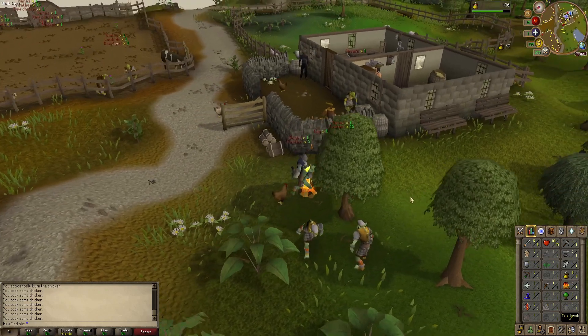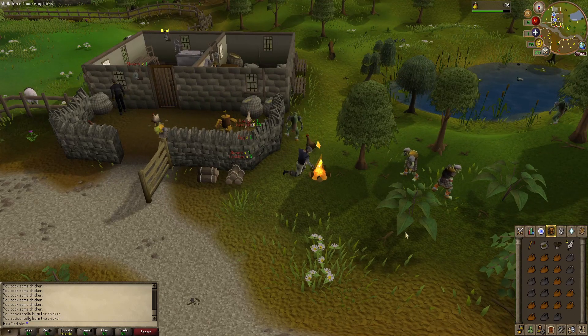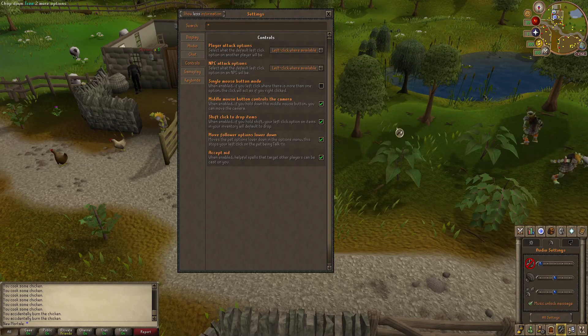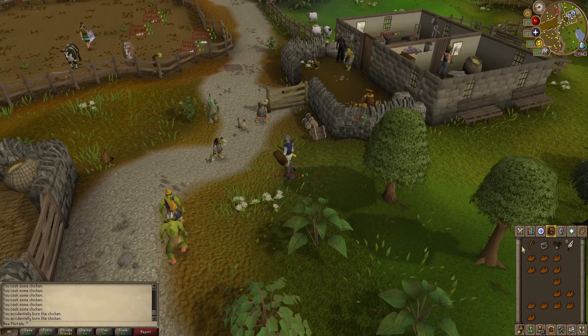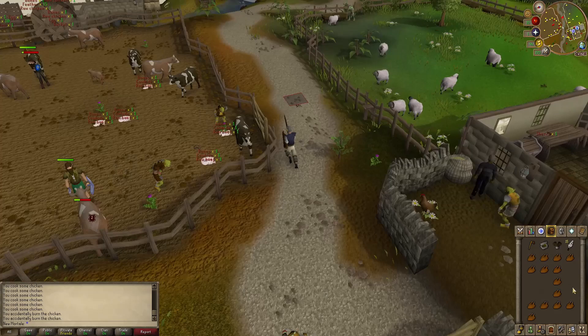Now that I have the cooked chicken I can press my inventory. In case you didn't know, you can go to your settings and there's a setting called 'shift click to drop items' — by default I think this is disabled, so make sure you enable it. That way when you're done cooking you can drop items quickly just by shift-clicking, which is way more convenient than having to right-click drop every single item.